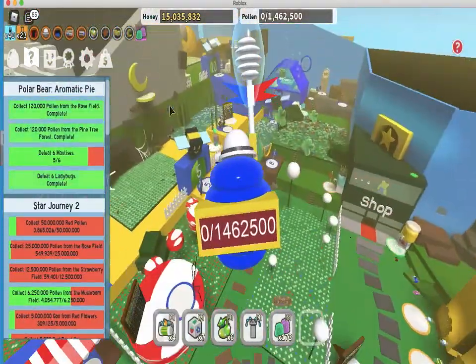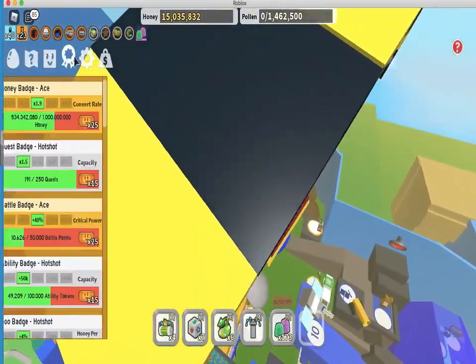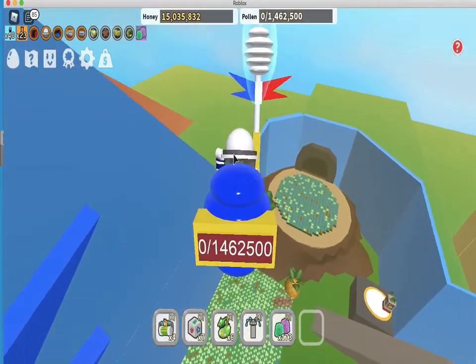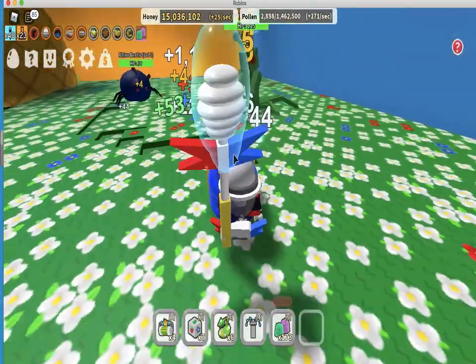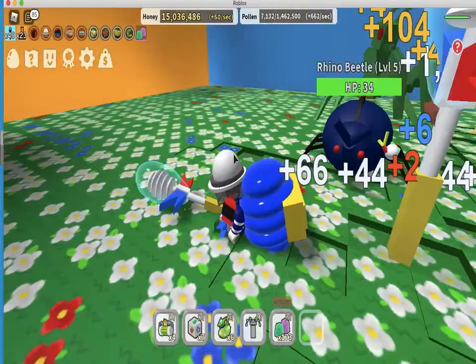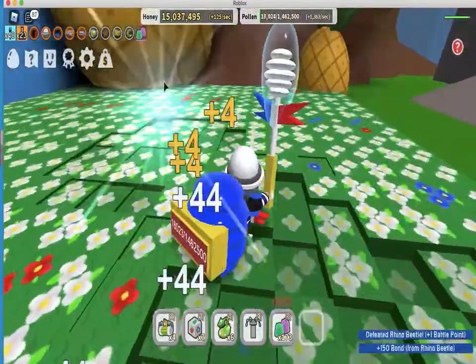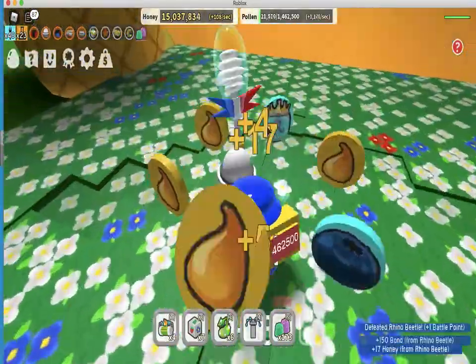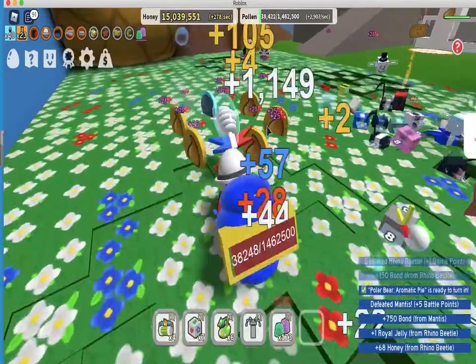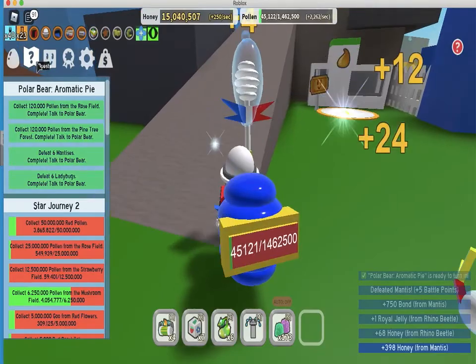Let's go check if our mantis is back. I'm so happy I can enter that gummy lair — that's pretty cool. And yes, our mantis is back now. I didn't even expect that — I didn't know I had my goo badge done, so that's actually a surprise. We just completed the polar bear quest too, so why don't we go turn that in.